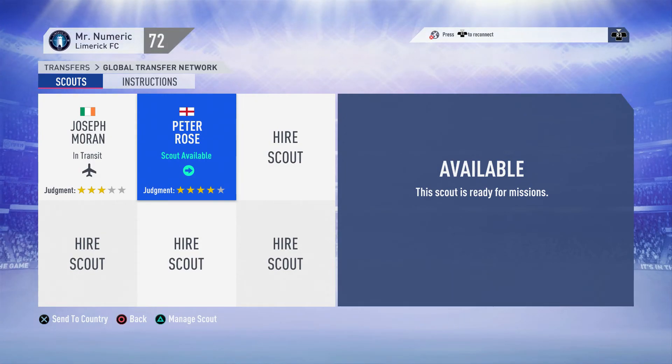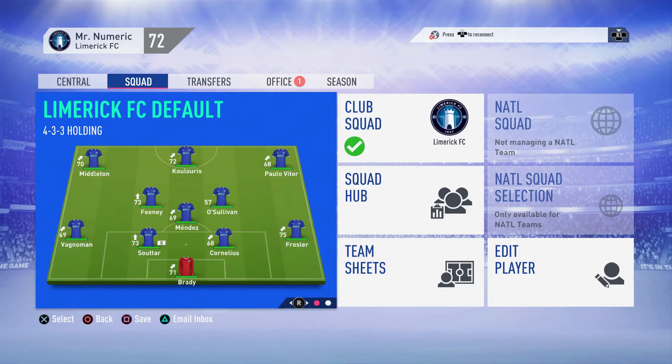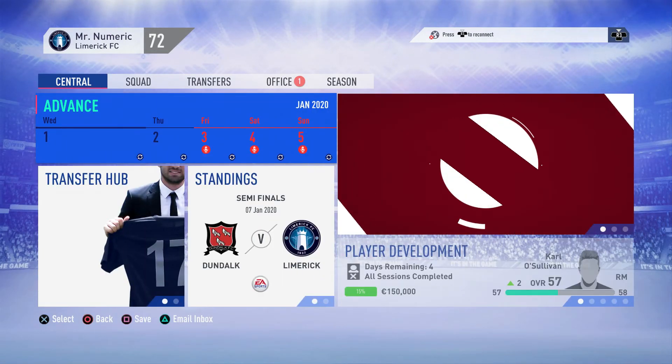We're just going to go with Peter Rose because it's an easier name - that's the only real difference between them I guess. I'll go with him because I can say his name very easily. So here is our new scout, and he's going to be the scout we use to scout the players I want to buy for this January transfer window.